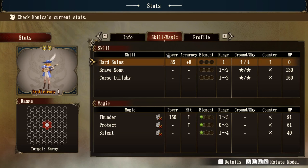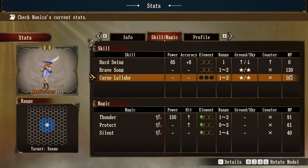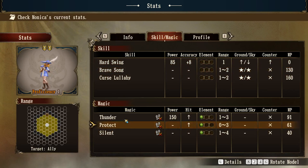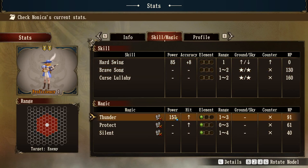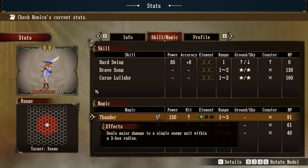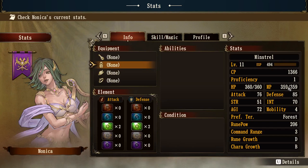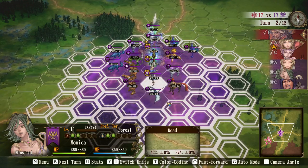This one has got different things like songs, but these all cost mana points. It's got Thunder, which does a fair bit of power damage at a range of three — deals major damage to a single enemy unit within a three-hex radius, power 91. If we go back to info, it's got a lot of mana points to spend. So this is a dangerous unit, actually quite dangerous.